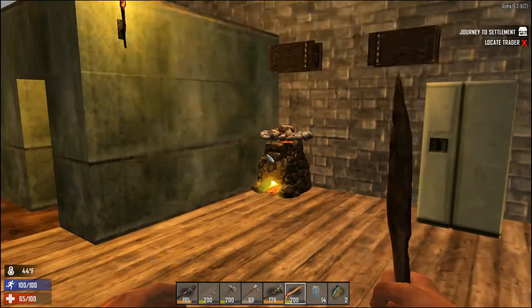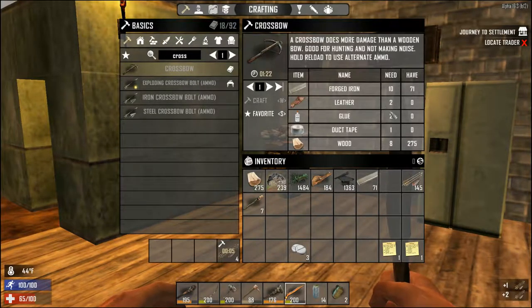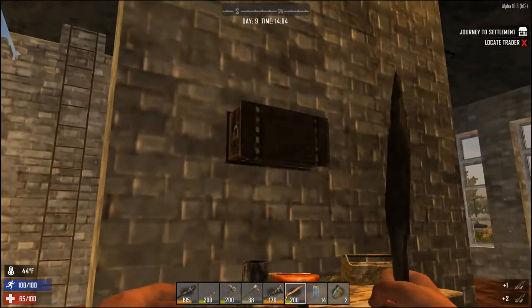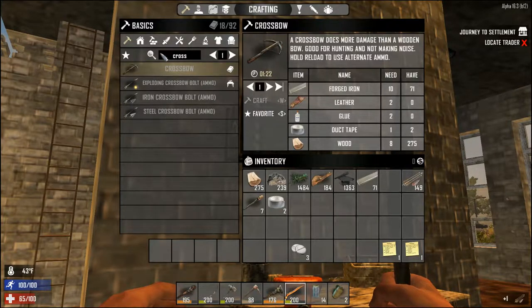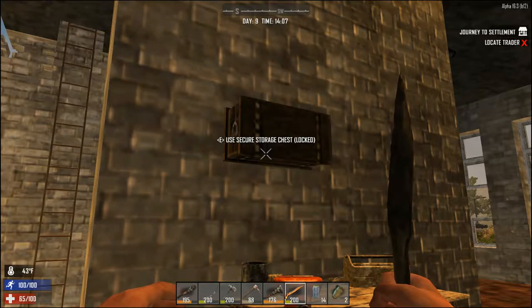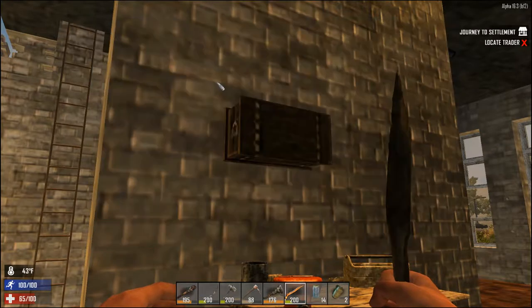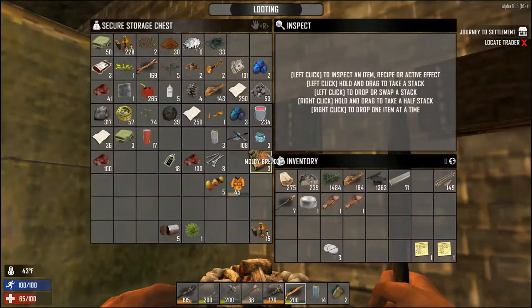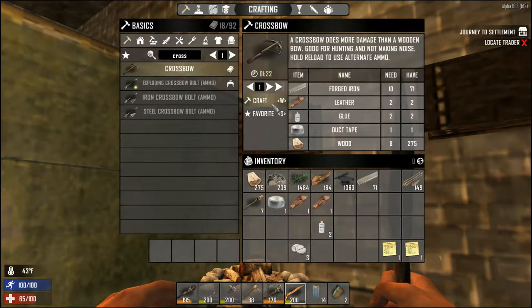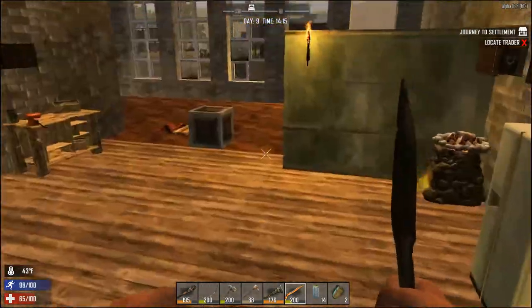I did find a crossbow schematic. Holy crap — crossbow schematic, yes! Do I have everything? I think I do. I need two leather and two glue. Do I have any glue left? Yes! Sweet, crossbow in the making. Now I'm going to start making crossbow bolts too.